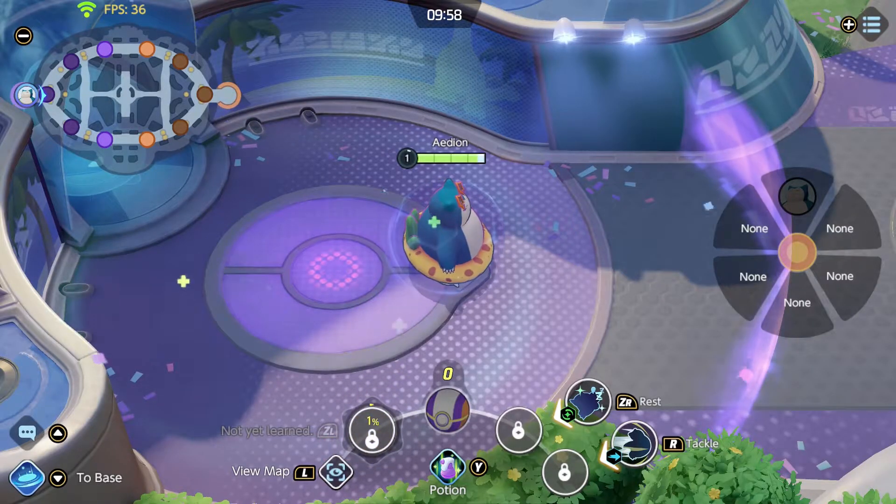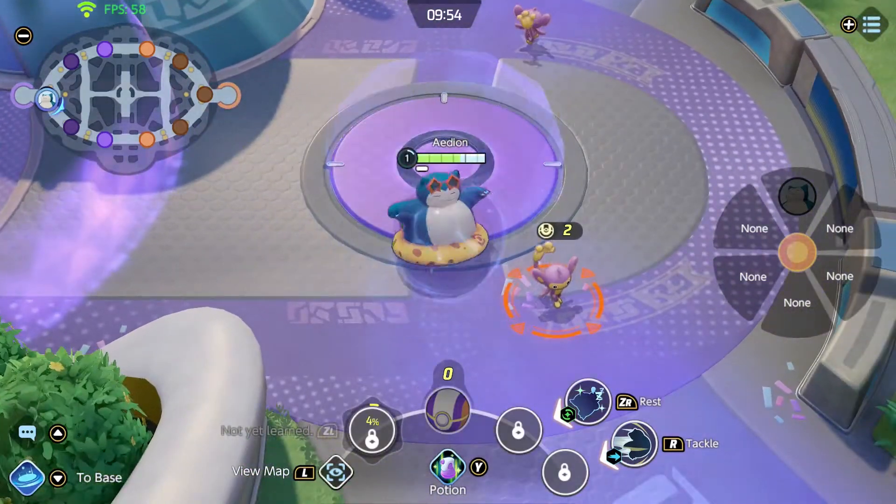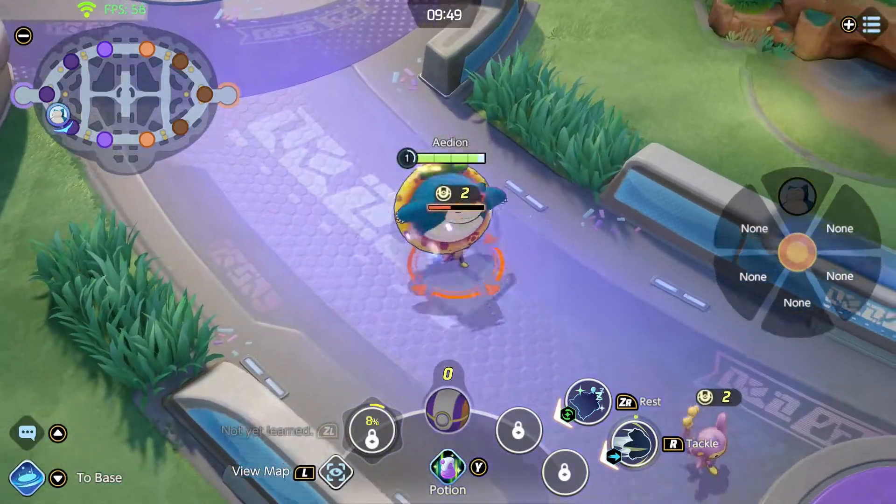Snorlax's passive is Gluttony. This increases the healing you get from berries. Every third hit from Snorlax becomes boosted, dealing extra damage and slowing enemies.